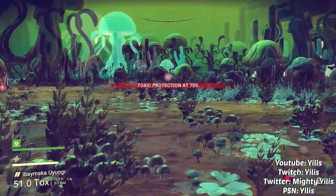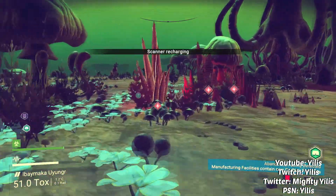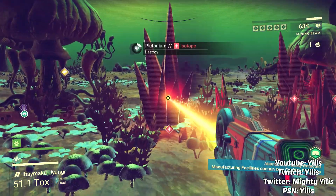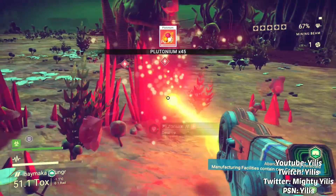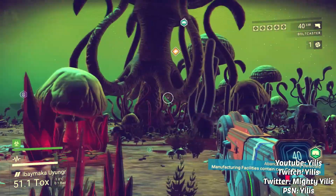So if you press the left thumb stick in, that's your scanner. What you can do with this is pull out our multi-tool. Our multi-tool is actually a farmer — you can farm materials with it. As you can see, I'm grabbing plutonium right now. If you press triangle, it actually becomes a gun so you can kill things.